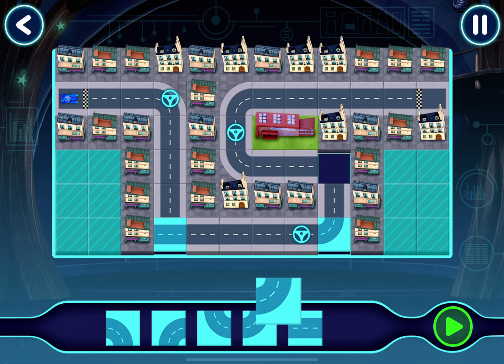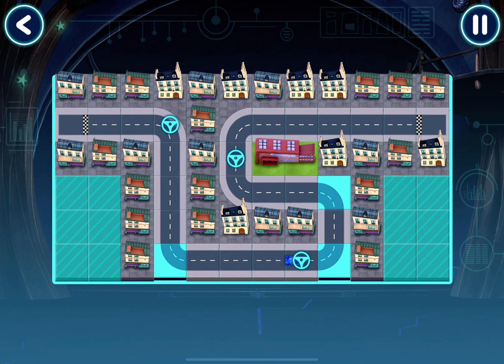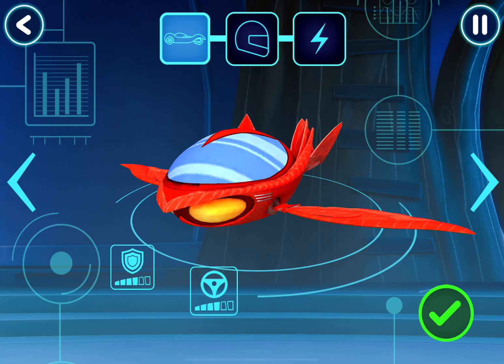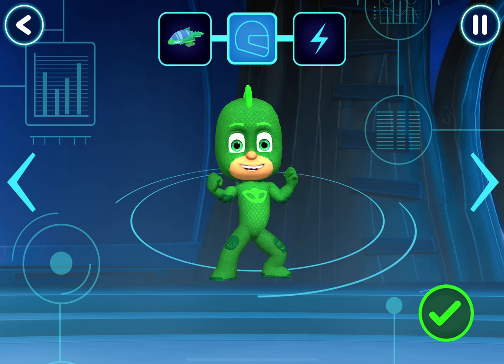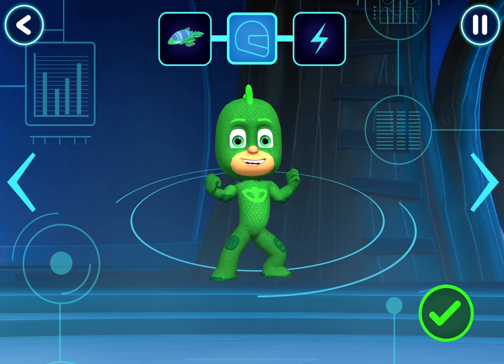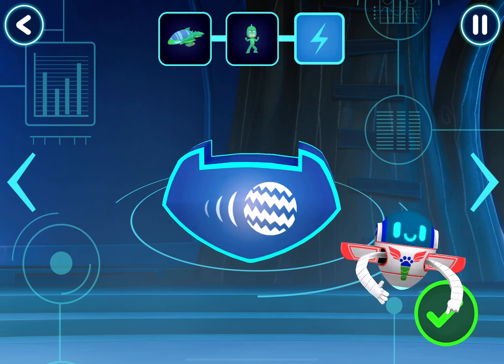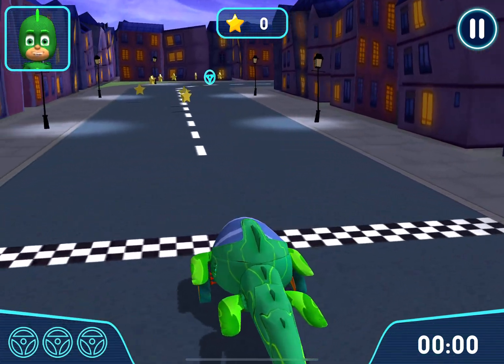Good choice. Good choice. Nice work. Here we go. Great. Your track works. Let's pick a vehicle to drive. Tap the tick when you are happy. Who would you like to drive the vehicle? How would you like to power up your vehicle? Let's try out your track. Go! Go!